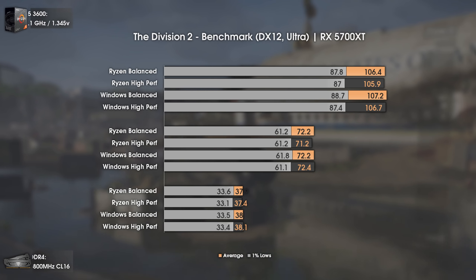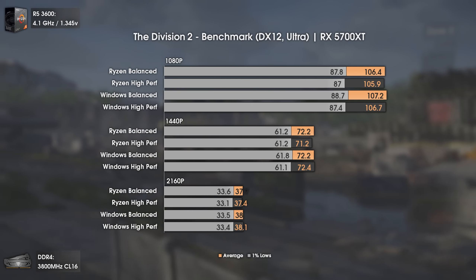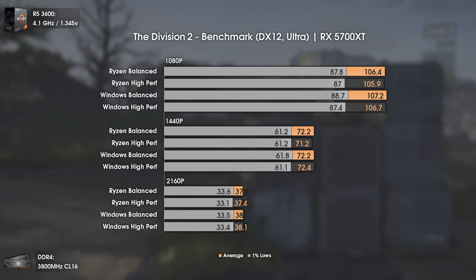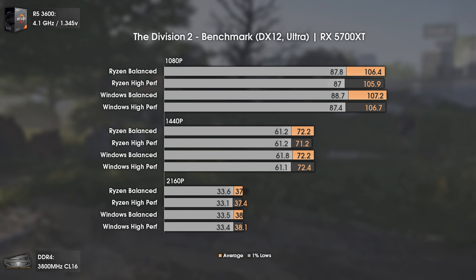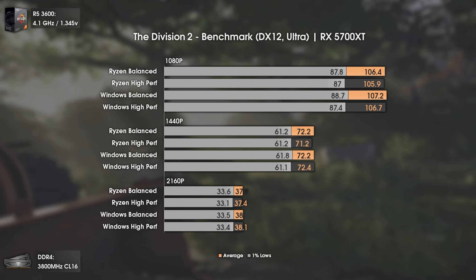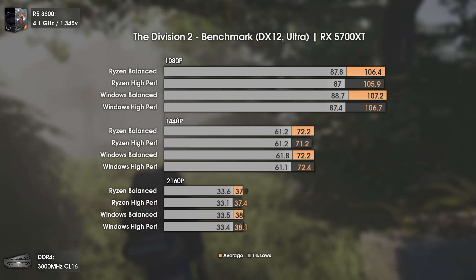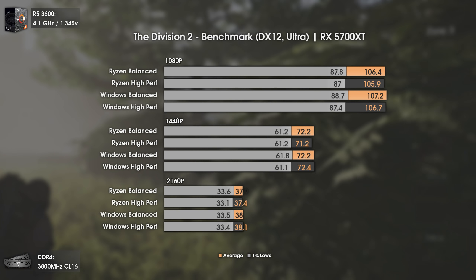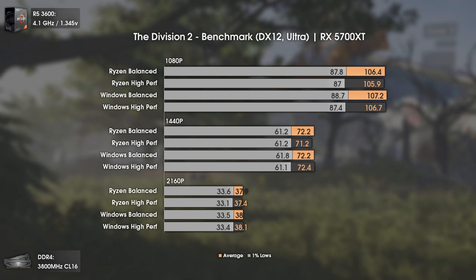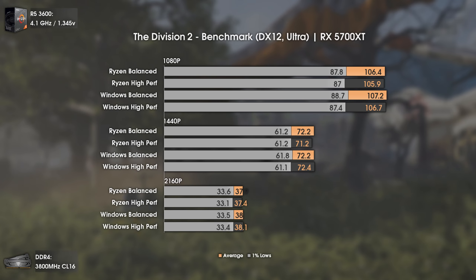The second game is The Division 2 using Ultra settings and DX12. We see once again that the difference between those power plans is null, and the small deviations are within the margin of error. I admit I was expecting a bit different results, at least in the 1% lows — due to core parking, for example — but that wasn't the case at all. We have virtually the same results with all power plans at 1080p, 1440p, and 4K.